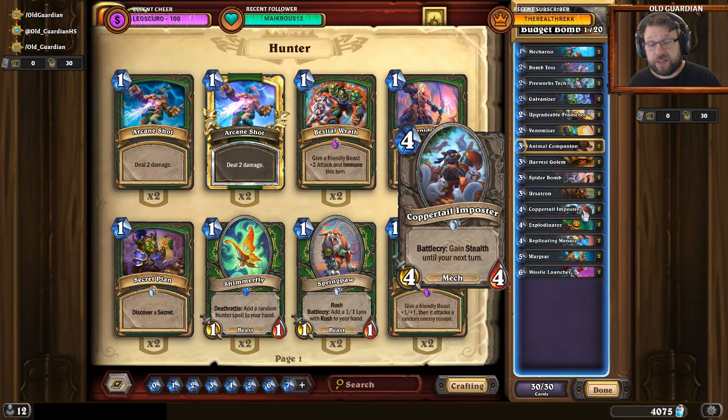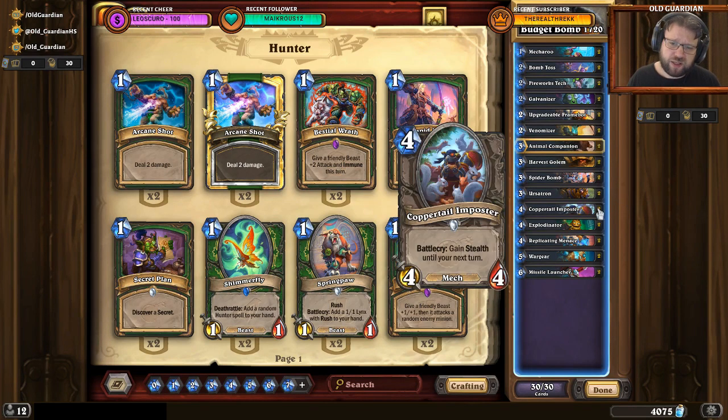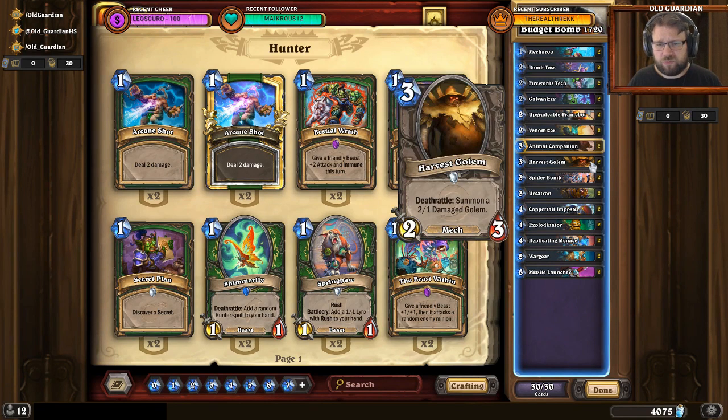If you want to upgrade this deck, upgrading is fairly straightforward. Harvest Golem is clearly the weakest card in this deck. Coppertail Impostor is probably the second weakest. So Harvest Golems are the first ones to go, and what you want in this deck is Snip-Snap, Leroy Jenkins, and Ciliax.